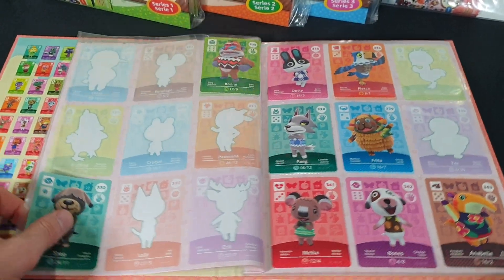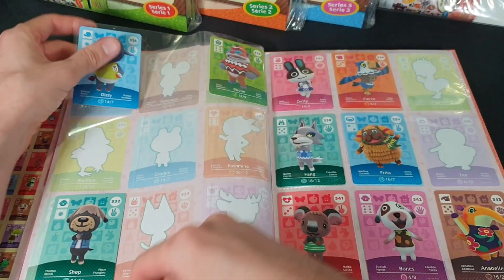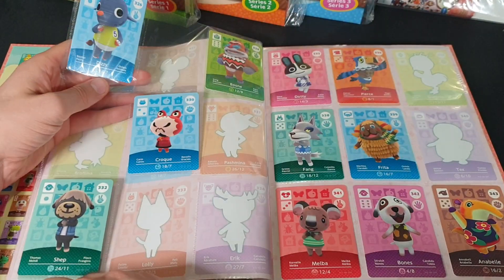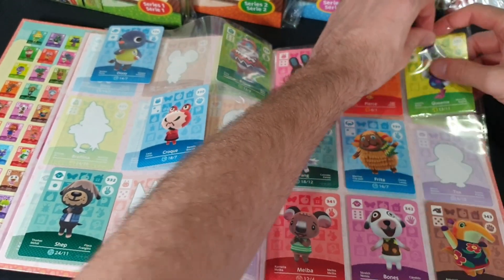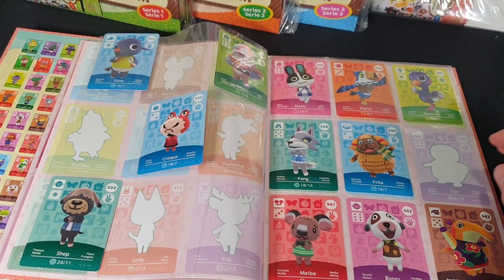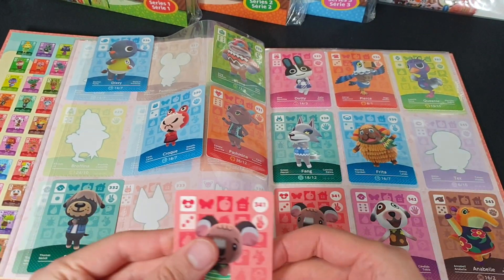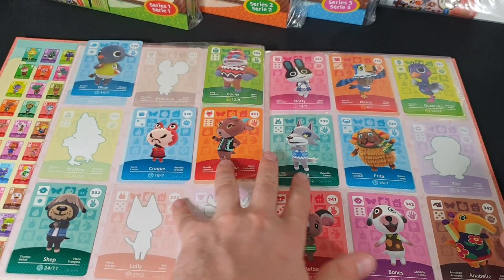Let's go ahead and swap to the next page. 3.26 Dizzy is a new one — let's file that in. 3.32 Shep is a duplicate. 3.30 Croque is a new one. 3.37 Queenie is also a new one. 3.39 Fritta is a duplicate. 3.31 Pashmina is new. 3.41 Melba is a duplicate, as is 3.43 Annabelle. And we are done with that page.